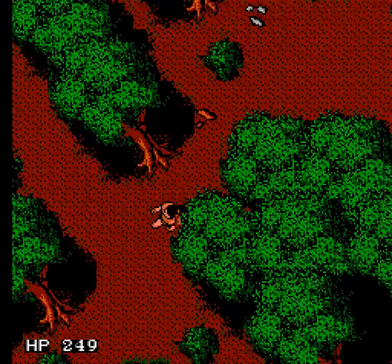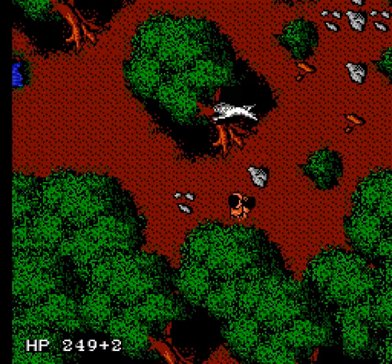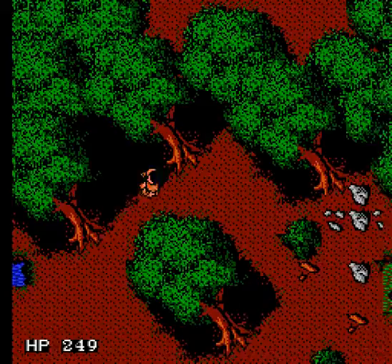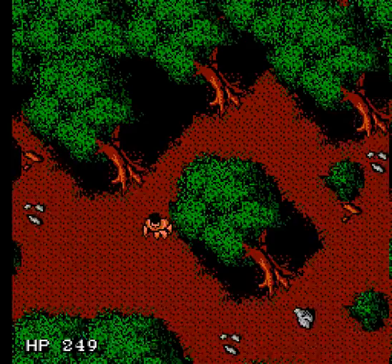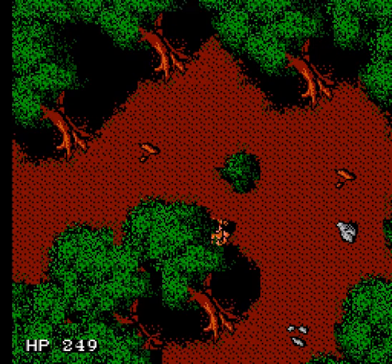Come on. There you go. Woohoo! Yes, the quarterstaff is apparently the best weapon against animals. Why that is, I don't know. Get out of my way, trees and rocks and stuff. Jeez. Robin Hood! Robin Hood, coming through! Get out of my way!